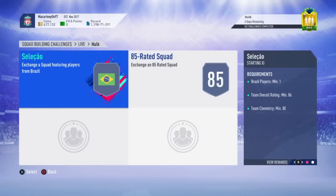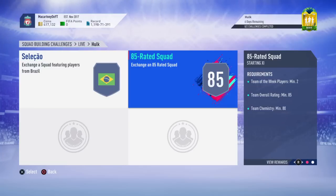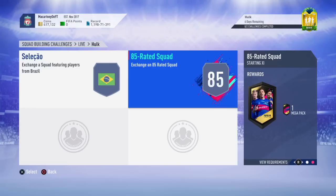You need to submit an 86-rated squad with a Brazilian player for a Prime Gold Players pack, and also an 85-rated squad with two informs for a 35k pack. So you're getting 35k plus 45k — that's 80,000 coins worth of packs in return.